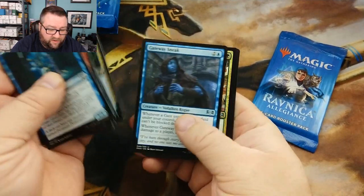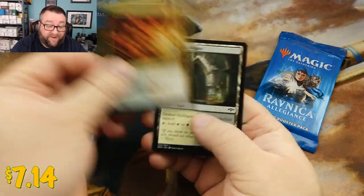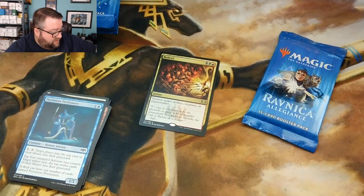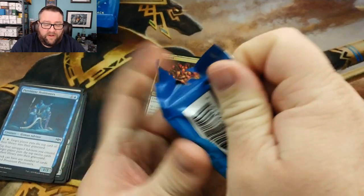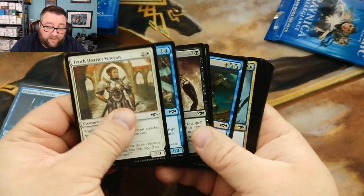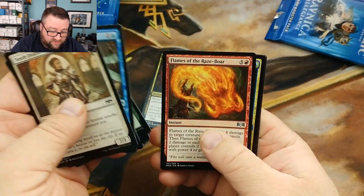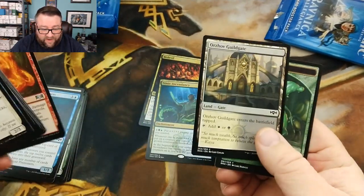We're just going to kind of flip through this — it's all going to go in. Nothing good, nothing good. All right, let's see — for our rare we got a Bedevil, that's actually not bad at all. I'm not going to put the tokens or the guild gates in. So that's going in there, the Bedevil going in as a rare. Let's see if we can get something else nice in here. We got Light Up the Stage, Collision/Flames — that's actually not too bad — and then we got a Simic Ascendancy, that's not too bad either.